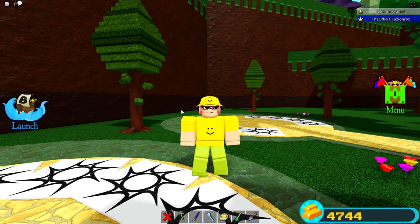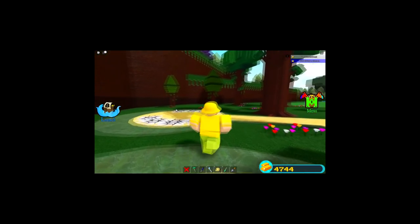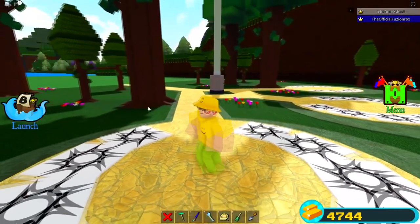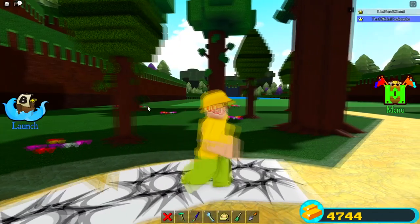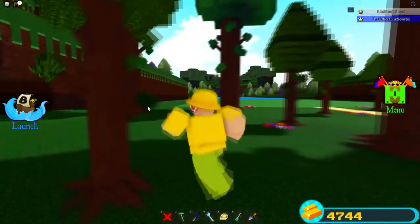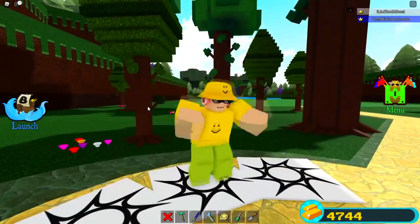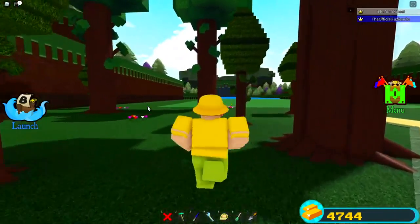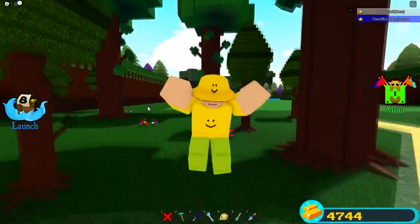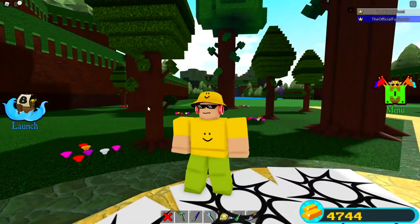We are here joined with the official Fusion. What is up Fusion, how is it going? It's going alright. Inside of this video, what we're going to be doing is actually having a little bit of a challenge for Fusion. Fusion is going to try to look for wings around the map, and if he finds them, he gets them. Make sure you guys stay tuned throughout the video. Without further ado, let's jump straight into this.